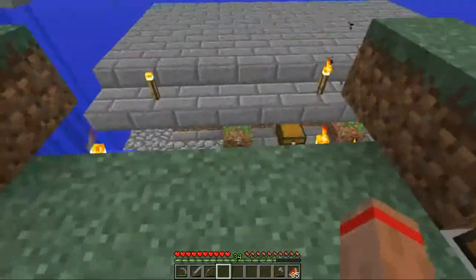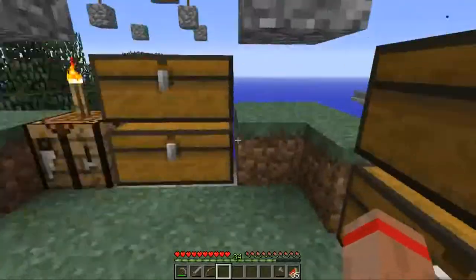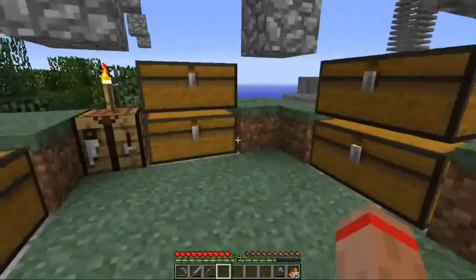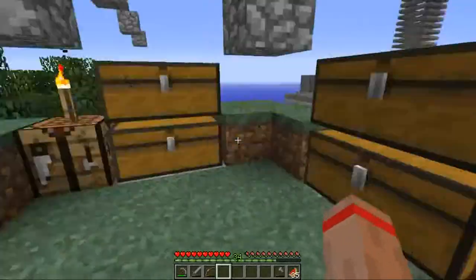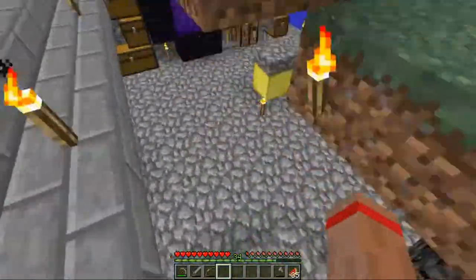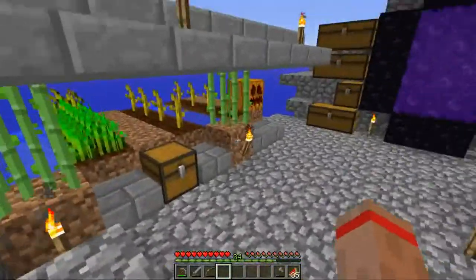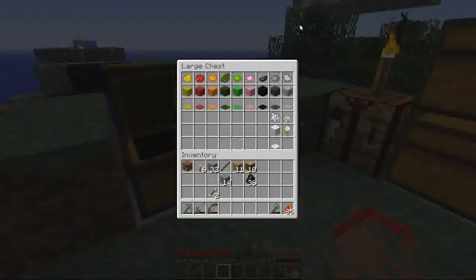For now I'm storing items in this chest. This is actually where the original island was. I've converted it into a kind of storage area and I'm trying to get a peaceful mob to spawn here — that's why I have this grass platform. I'll probably decorate this better and stuff later. All this cobblestone stuff is temporary for now.